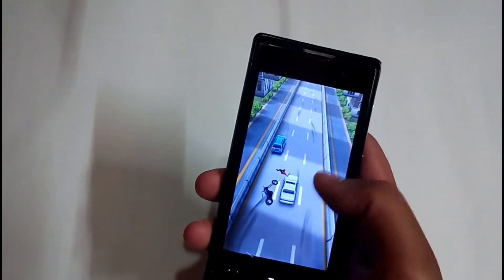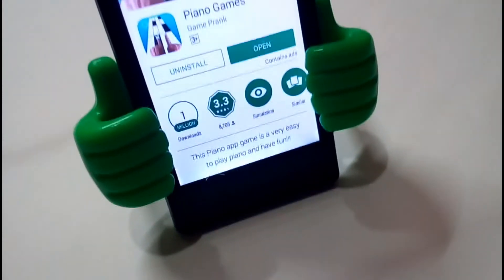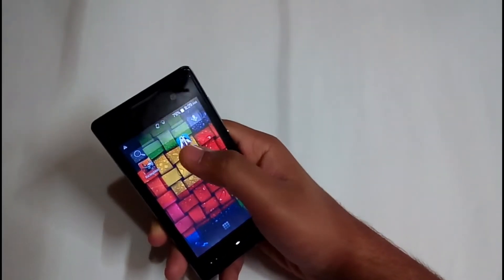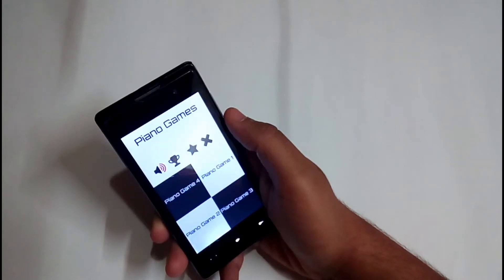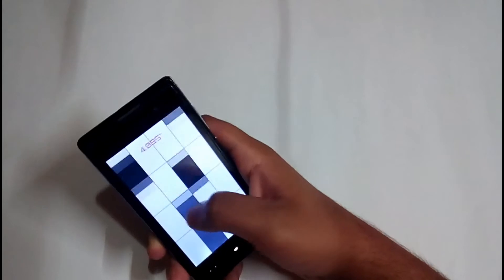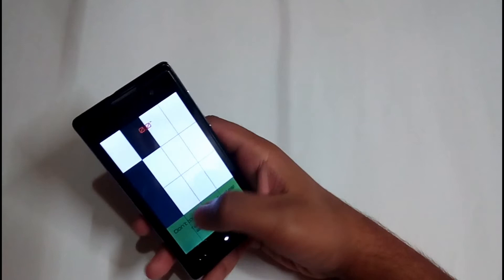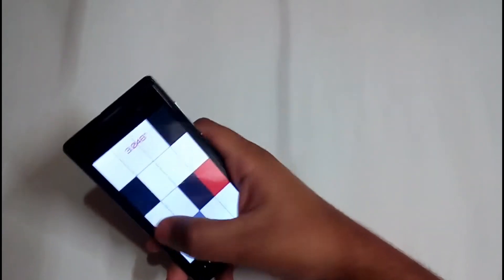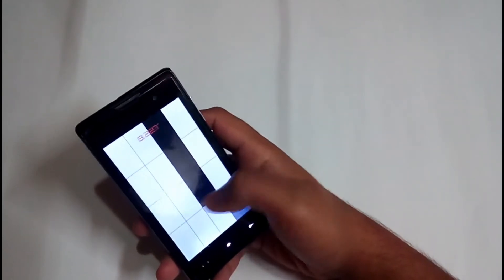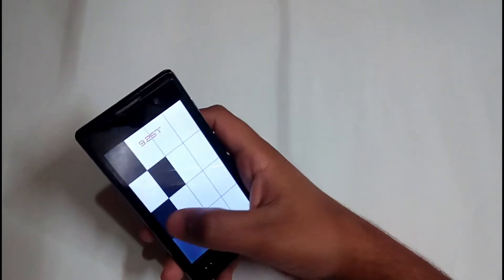The second game on the list is a piano game. If you're thinking it's a game for kids, trust me, it's a very tough and challenging game. It gives you 10 seconds to cross all the tiles, and there are five modes: Piano 1, Piano 3, and Piano 4. It's also a tough and interesting game.